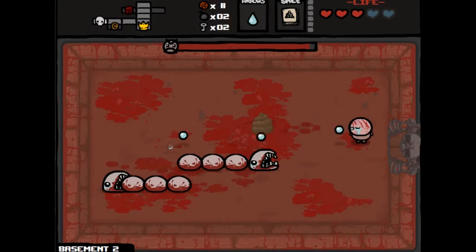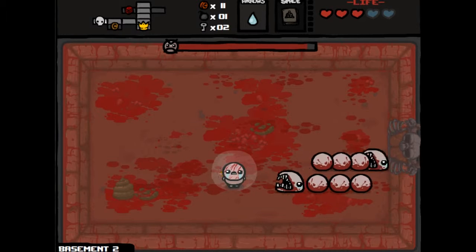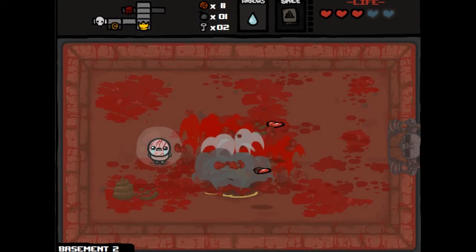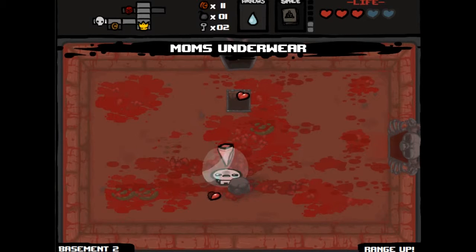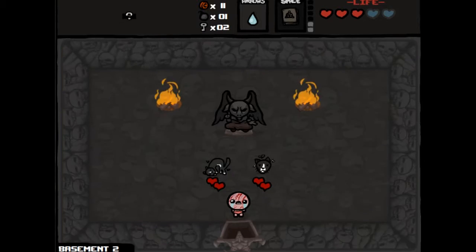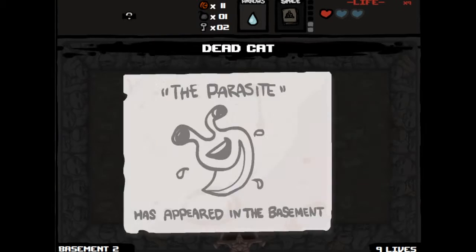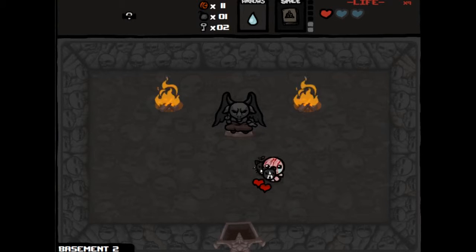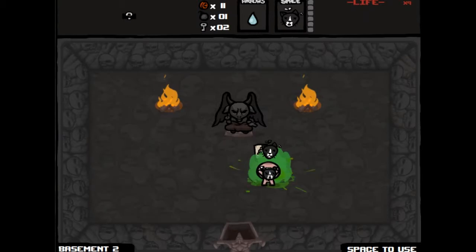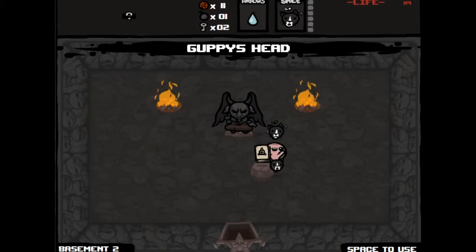We have Larry Jr — I'm gonna do this and then that. That's a perfect bomb. Radioactive Spider — wow, we got a range up, which is garbage. We got Nine Lives, and I unlocked Eve. What does the head do? I'm not exactly sure.